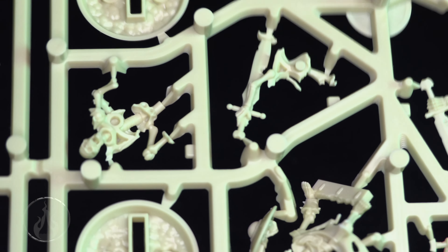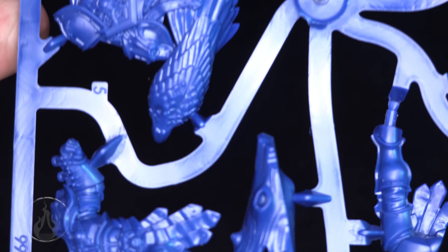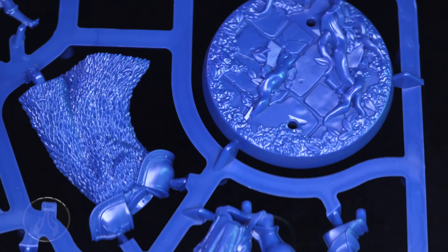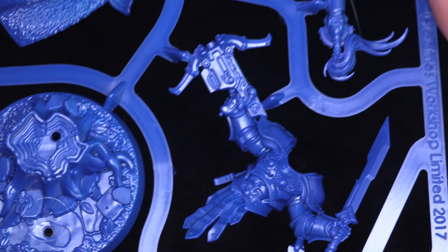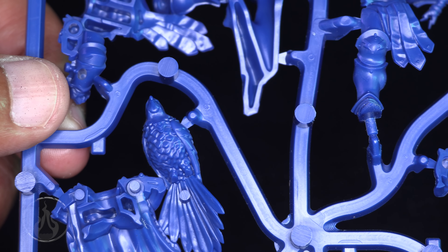Let's have a look at the Stormcast Eternals. On the back of one of the models there's a big bird standing on a log — very very cool. This is just the side I happened to pick the frame up on. Look at all the great detail — the stump, everything. Let me flip the frame over and have a look at the other side of these details.